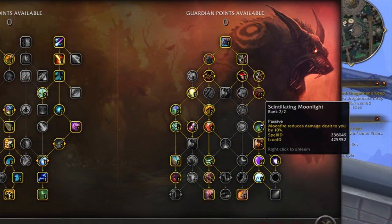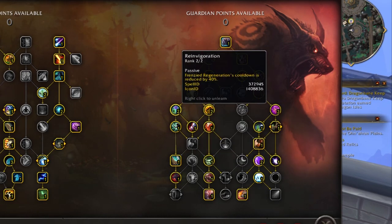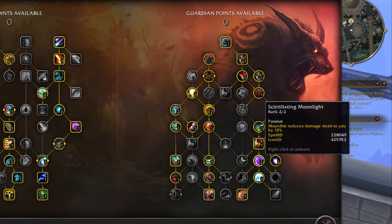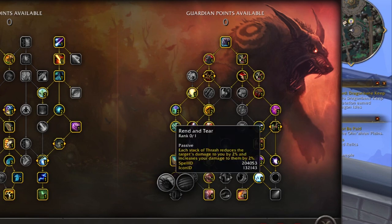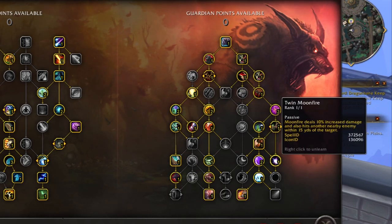Berserk becomes an emergency button — I know I'm going to need heals, my healer just died, there's big group damage coming, and I need to roll frenzied regens on myself over and over, or I want to stack iron fur really high for a big pull. That's the only function berserk serves for me. It also gates me to scintillating moonlight, which gives 10% damage reduction with two points versus rend and tear's six percent.